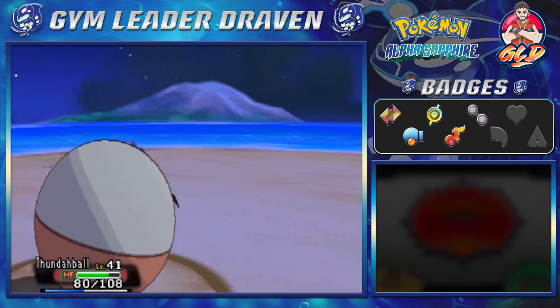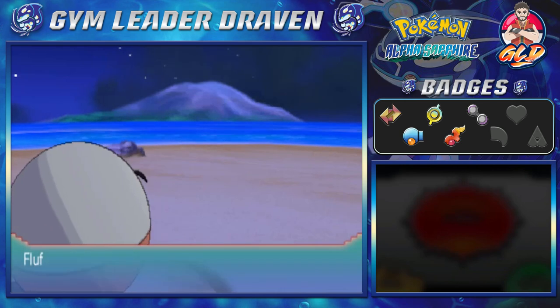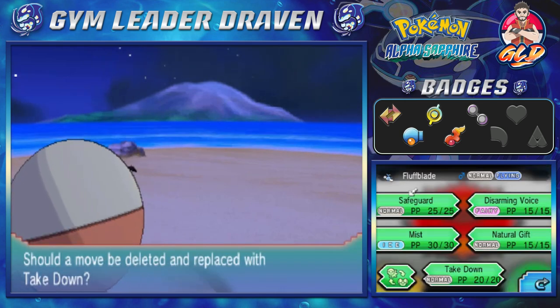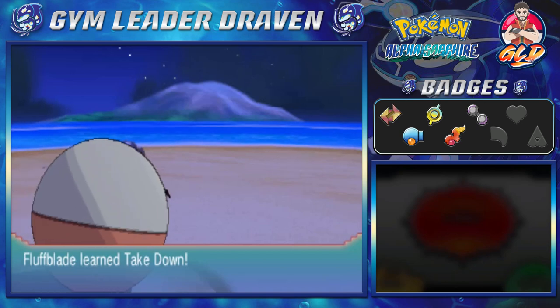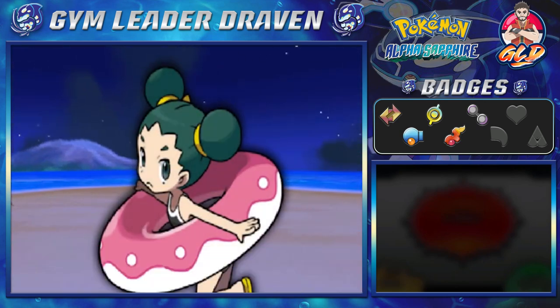And look at this, Shroomlee grows another level without doing anything. Gaia the Fierce Knight at level 38. Fluffblade at level 23 wants to learn Takedown — we're going to take away Natural Gift because it's really not a big deal. Who uses Berry? Seriously, probably only the Pokemon Rangers.